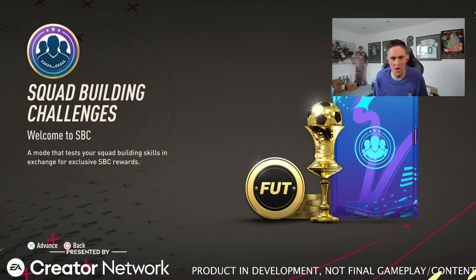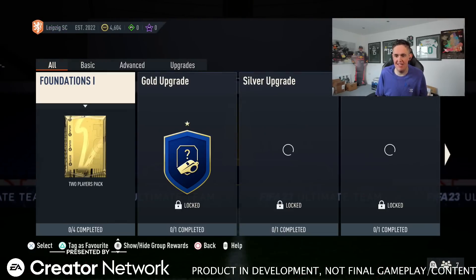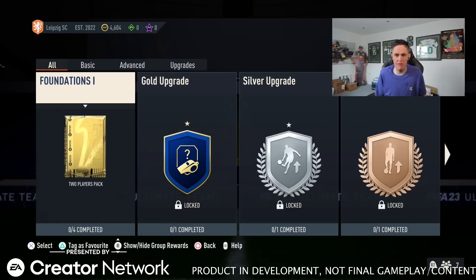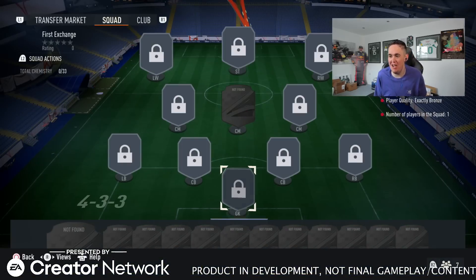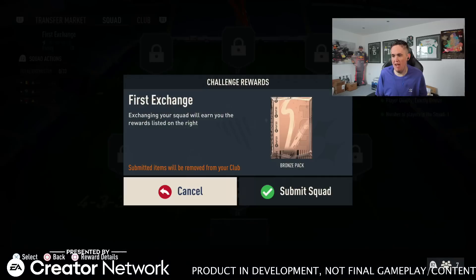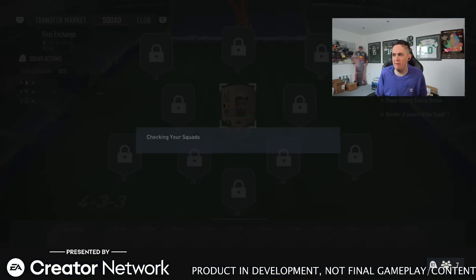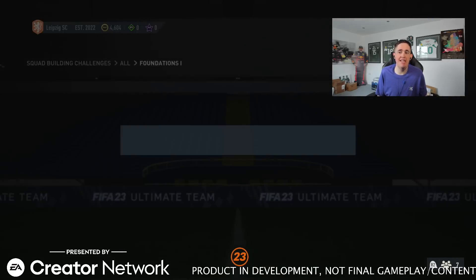This is my first look at FC 24 — kind of like SBCs now. We've got Foundations for a two-player pack. I'm pretty sure we have to do this first. I don't have chat helping me, so I just need to put a bronze player in here — there we go. We get a bronze pack, easy peasy. It's the ones that require more chemistry that are the problem.